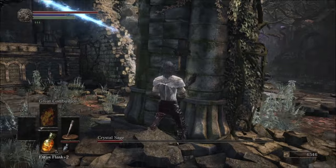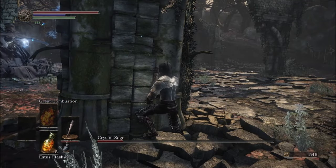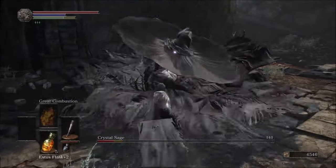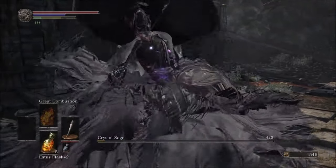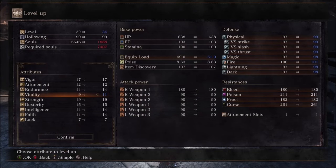With both roadblocks out of the way, our path is slightly less linear now, and we have a couple of choices for the next area to take on.